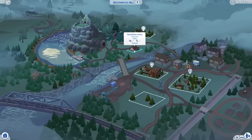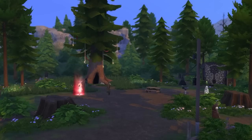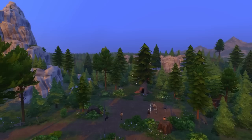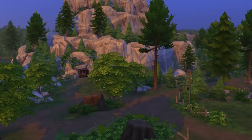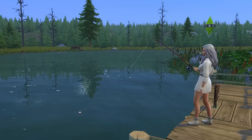Popping over to Moonwood Mill from the Werewolves game pack, we're going to take a look at the small 20x15 lot called New Moon Shack. The reason this lot is a standout is that it's super close to four key areas. To the northeast, you have the Moonwood Collective's clan hangout. To the north, you have the huge stone mountain which you can climb to the top of, providing stunning views, and Moon Petal can be picked here during the night of a full moon.